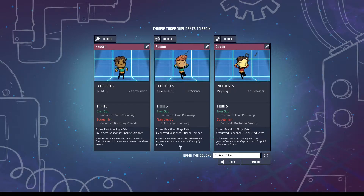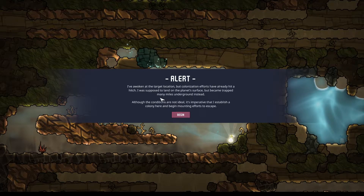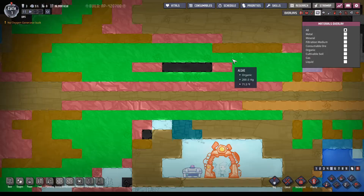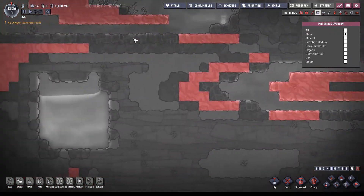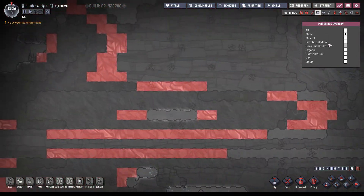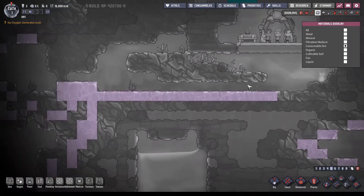We've got our three guys: Hasan, Rowan, and Devon. Each of them has their own traits — this person does building, with 170–175% construction speed, better research speed, and better digging speed. I gave them all Iron Gut, which means they can eat just about anything without getting sick. They also have bad traits and stress reactions.